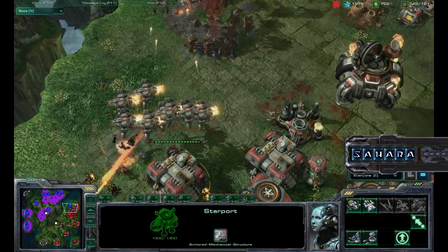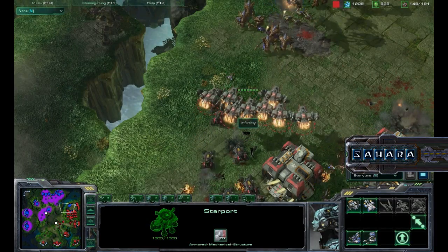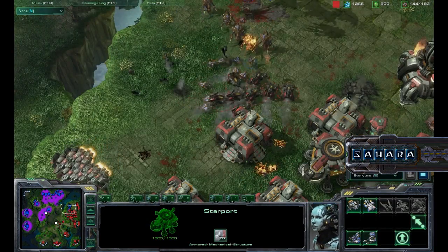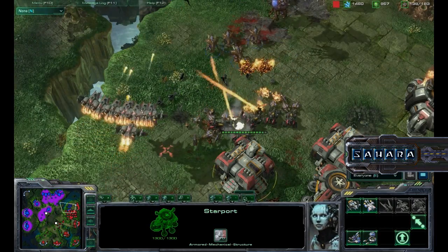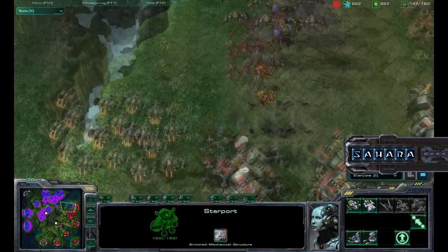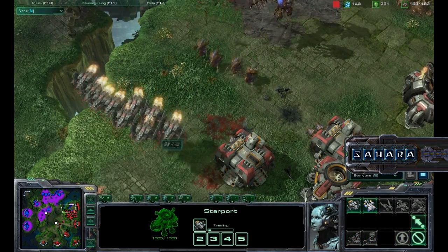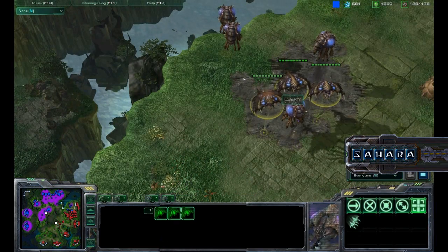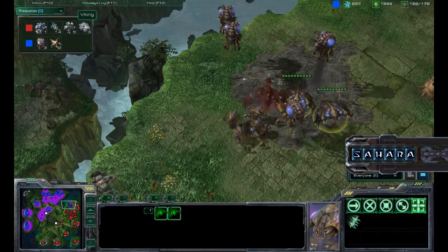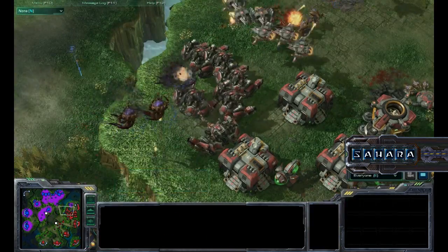And the Hydralisks are gonna try and defend against these Vikings, but that's what the Hellions are doing here for. So good control by Infinity so far. I need him to get these Vikings in here. There we go. Those Hydralisks aren't gonna be able to stop that many Vikings and Hellions — or maybe they are. These three Broodlords are still rocking. We got Corruptors and stuff building. This is gonna get reflected, but at what cost?